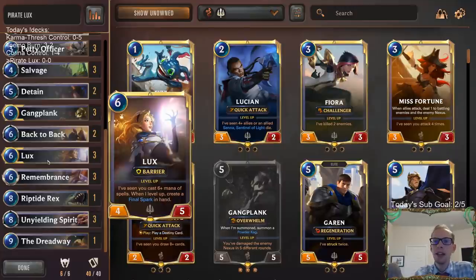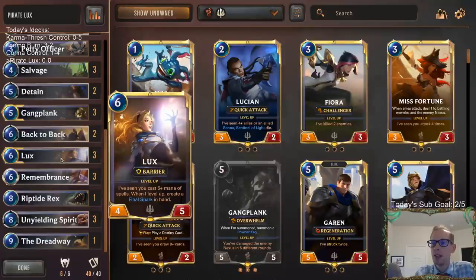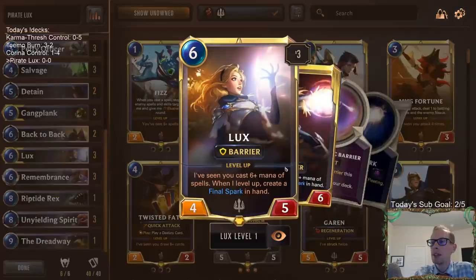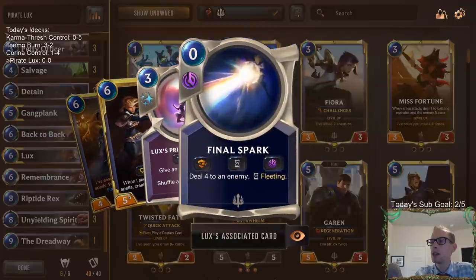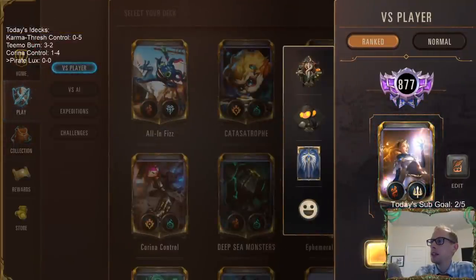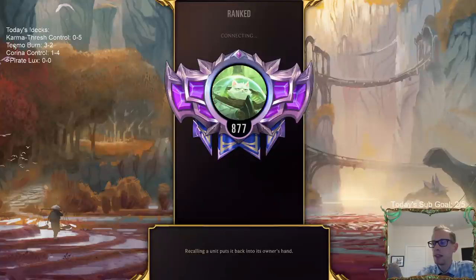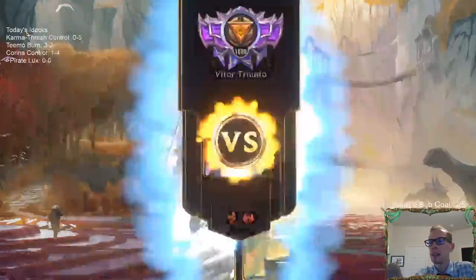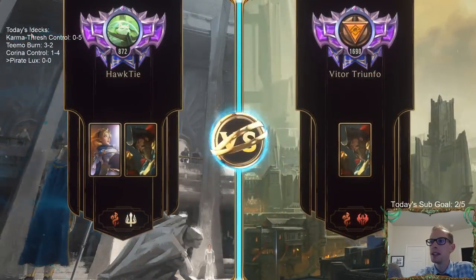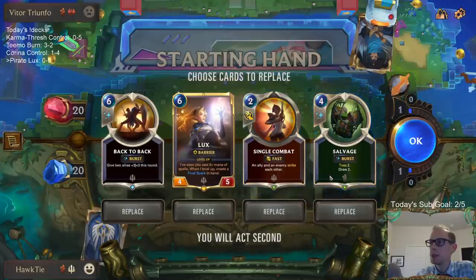The other part of our deck is just being a really good Lux deck, because Lux is just incredible. We're trying to go Lux Unyielding Spirits — that's also really good. We have Remembrance and Back-to-Back to get Lux's Final Sparks, and Lux's Final Sparks are also another way to use your powder kegs. We're playing a fun deck today — I played three decks that have gone downhill after the patch, but I know a lot of you have been asking about them.